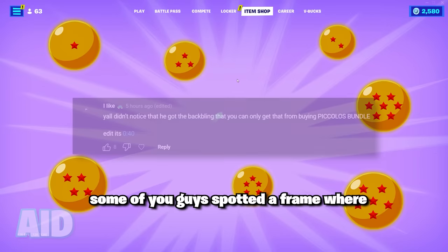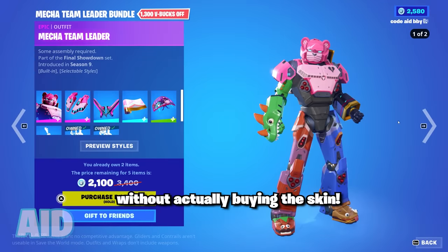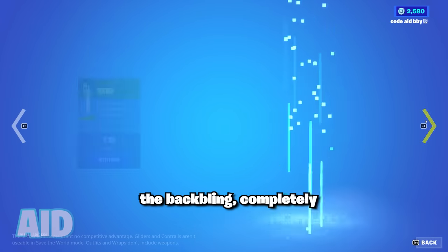But while I tried that glitch, some of you guys spotted a frame where it let me buy a skin's back bling separately without actually buying the skin. And if we spam the arrow on any cosmetic in either direction in the item shop, eventually it should give us the option to just buy the back bling completely separate.